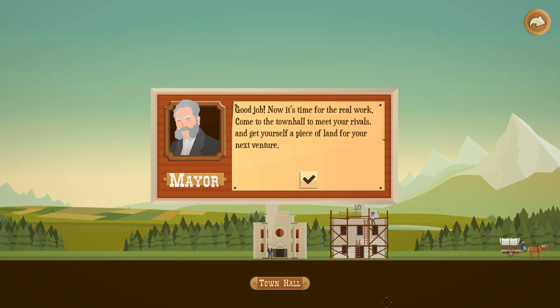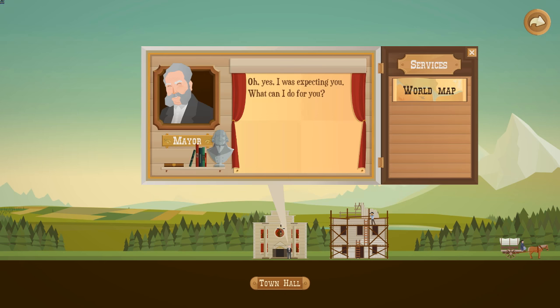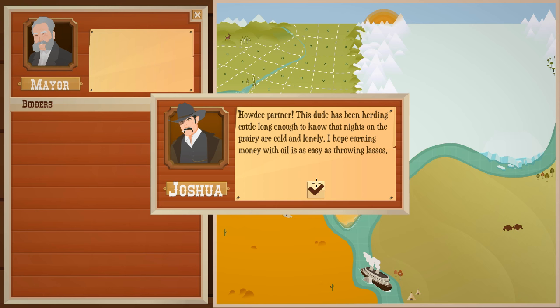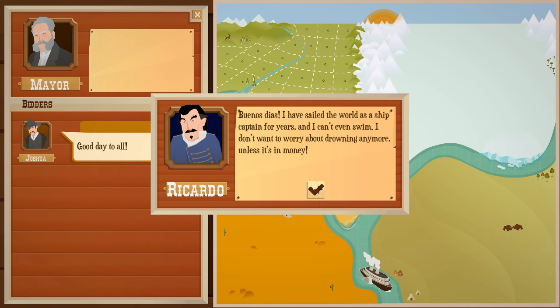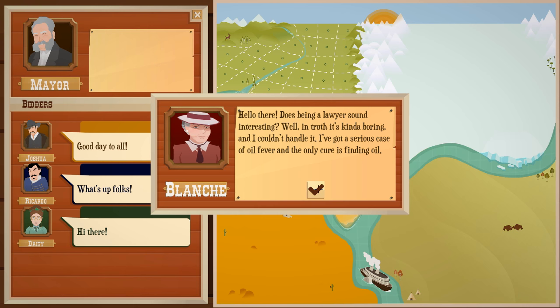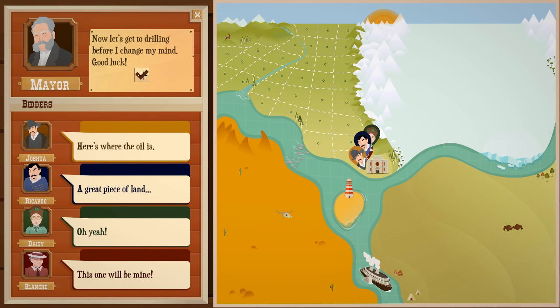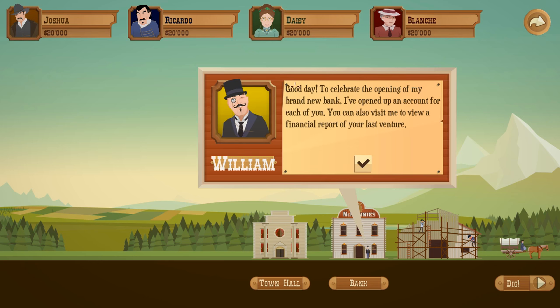Now we can dive into the actual game. We're going to meet those we're playing up against. Looking at the map, these are the other four people: we have Joshua which is me, then Ricardo, Daisy, and Blanche. We're going to get a piece of land each and we're going up against these guys to make the most money. We've got this little piece of land right next to where we started, and we're going to end up working our way across this map of pseudo-America.